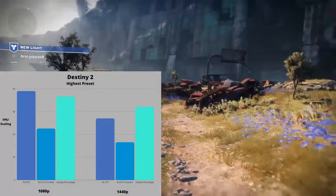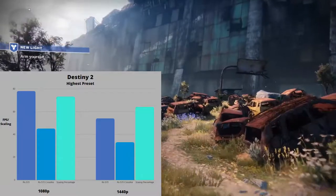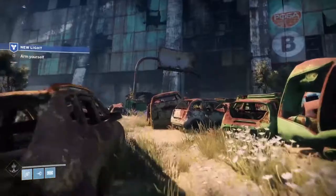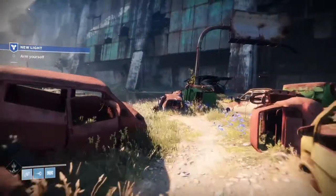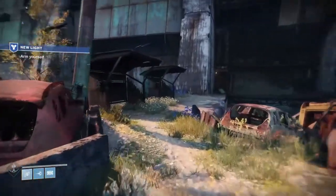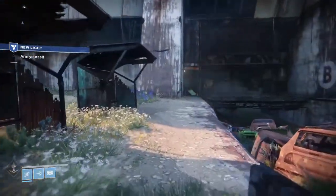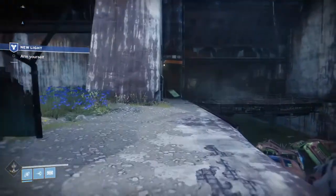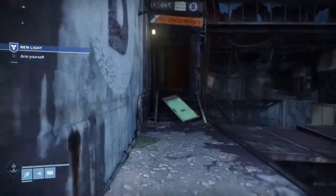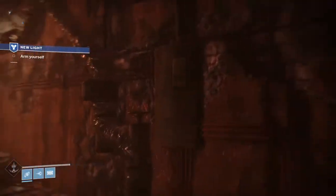Destiny 2 averaged 78 and 54 frames in 1080p and 1440p respectively with only a single RX 570. However, with Crossfire on, the game ran at a mere 45 and 33 frames per second, representing a drop of 73% and 64% in 1080p and 1440p respectively. Although you can just turn off Crossfire in games with negative scaling, this also presents Crossfire with another problem, which is the hassle.